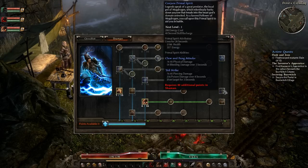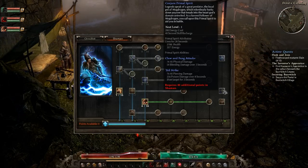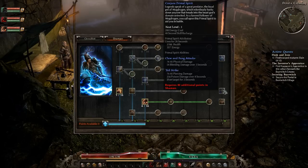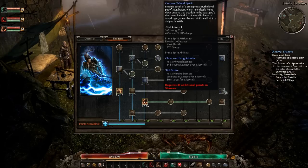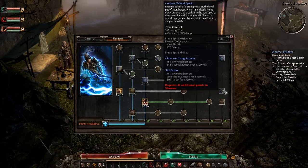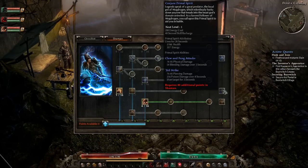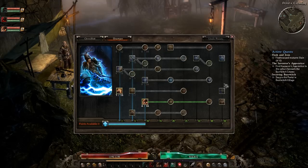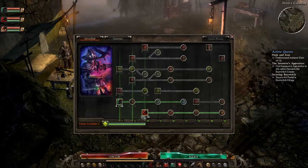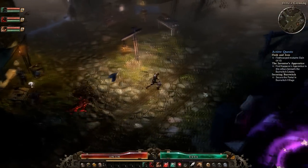The last skill is Conjure Primal Spirit — only a 20-second summon. However, Stardust's health is 2700, which is pretty good. Physical and bleeding damage for claw and fang attacks are solid for a level 1 summon. Tail strikes deal 76 to 85 pierce damage, poison damage, and stun over 3 seconds. I'd get this one just to try it out, and if you don't like it, take it off. You can have your Bryathorn, your Familiar, and your Hellhound all at once.